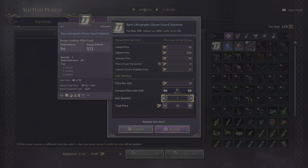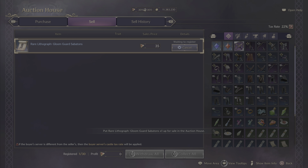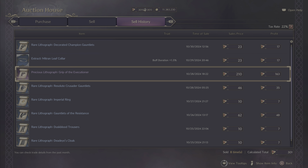In the auction house, go to the sale tab and click on your blueprint. You'll notice there are some numbers: the highest sale price, the average, and the lowest. If you want to sell it quickly, I recommend going just a few coins under the lowest sale price. You don't want to short-change yourself, but you also don't want your item sitting there too long since you only get a two-day maximum listing. Hit accept twice, wait for it to register, and your item is up for sale.